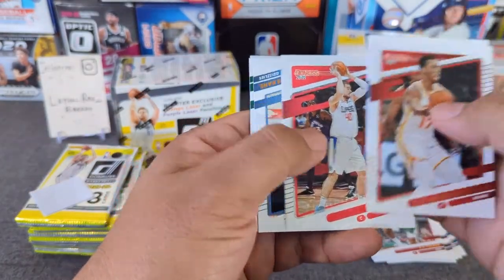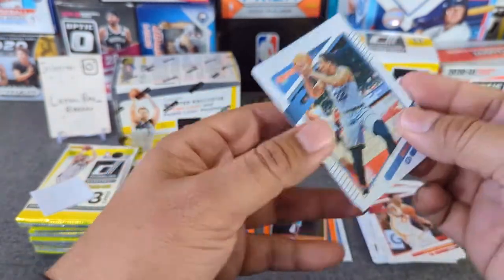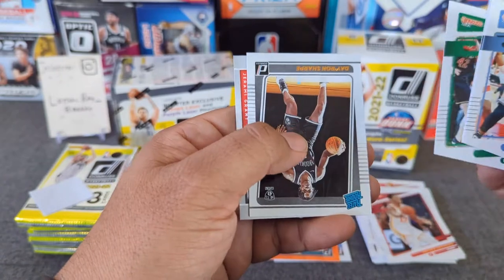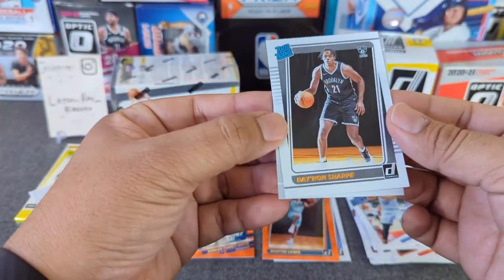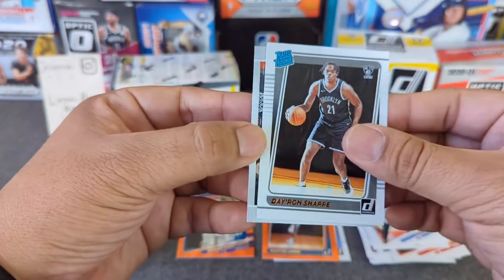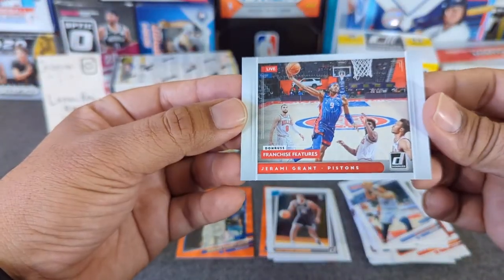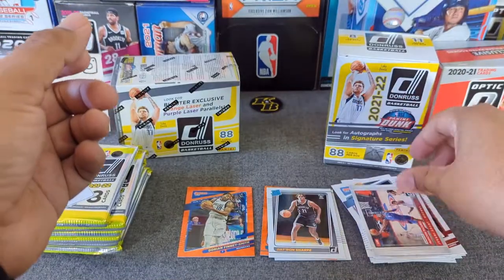Now we're back to where we're supposed to be. There's a second-year Bane — now I'll remember. Pritchard. Let's see, who's this? Darren Sharp — it's kind of hard to see the names. A rookie, and what's this? Franchise features Jeremy Grant with the Pistons. I don't know why they put security tags in this product.